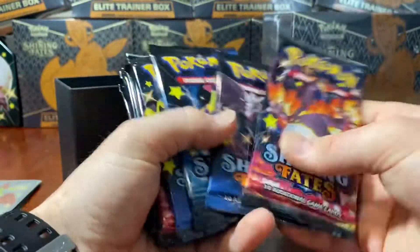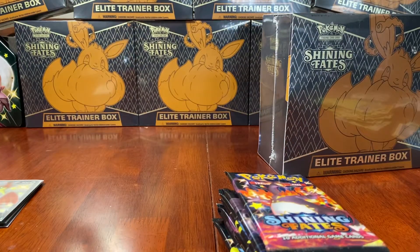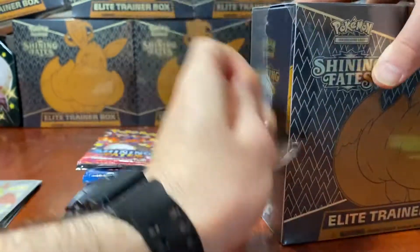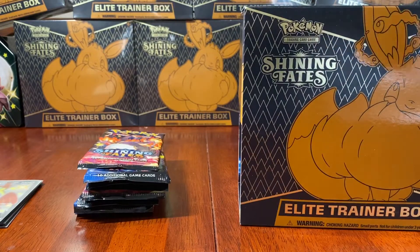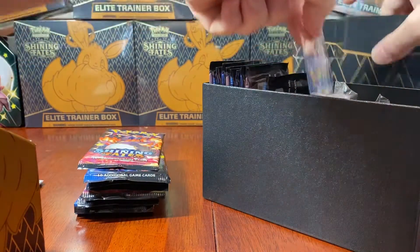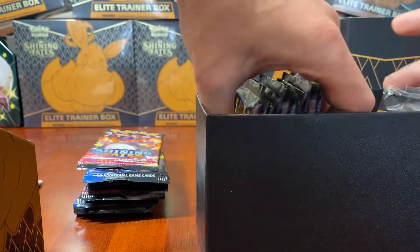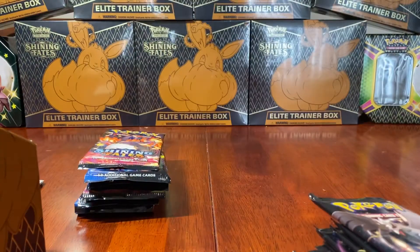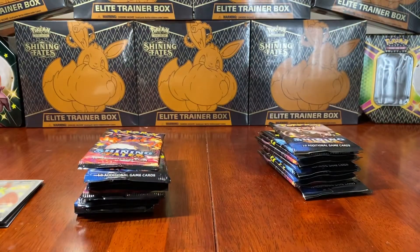Let's get to the packs - 1, 2, 3, 4, 5, 6, 7, 8, 9, 10. Always like to double check them just in case. Let's open the second box so we can get stuck into opening it. Check out that stunning Eevee card as well. To the packs - 1, 2, 3, 4, 5, 6, 7, 8, 9, 10. Good. Don't want to be like Pokey Rev and get ripped off by a pack, so that's why I always double check them.